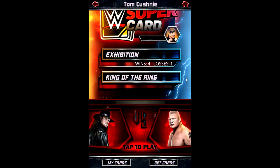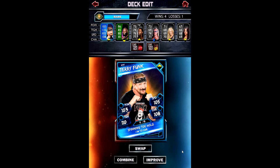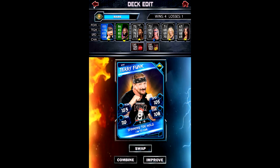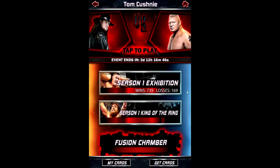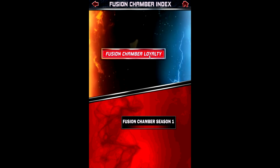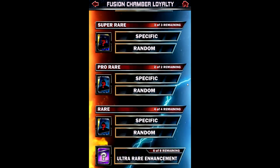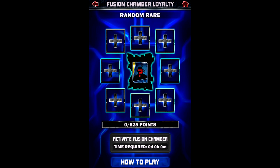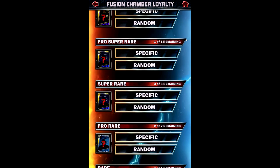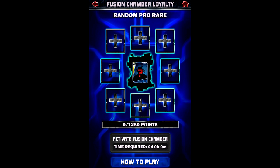We're gonna kick things off by going on exhibition. We're gonna edit our deck and I've got this rare Terry Funk, but honestly we need more cards because if we want to be challenging well in these matches, we need much better cards. So we're gonna head over to the fusion chamber. I didn't play season one that much, so if I go on the fusion chamber there's only really a rare which I can do.